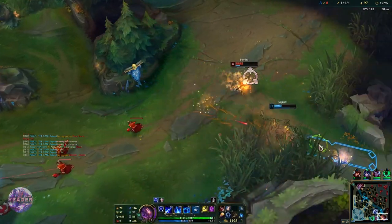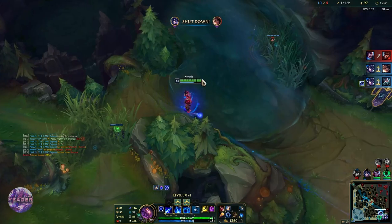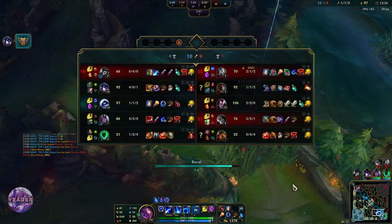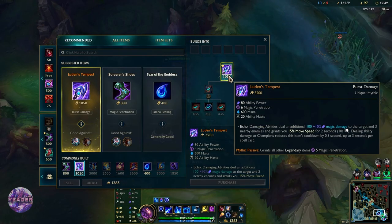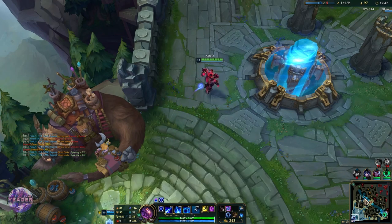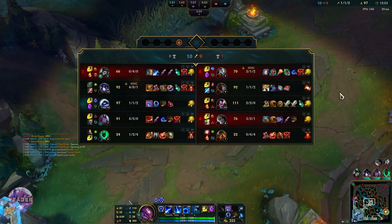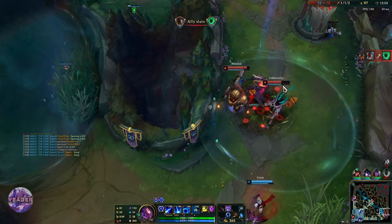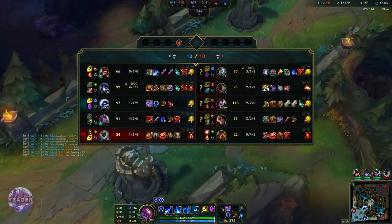We hit everything so it is up to Sejuani. That was really nice — this Sejuani is pretty good. We got the assist as well. We have enough for Luden's Tempest so we can recall. This is probably the item you want to be buying most of the time when you play against a squishy team. Right now the only tanky champion they have is Nautilus — everyone else is squishy. I also like the mobility it gives, making you a bit better at kiting.